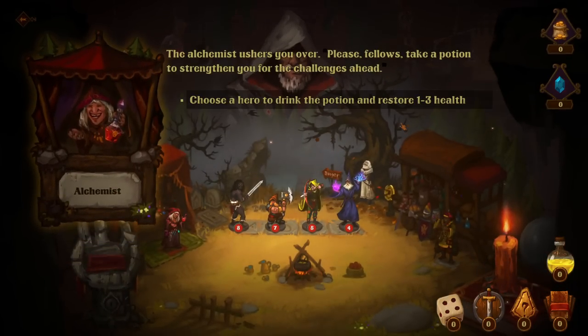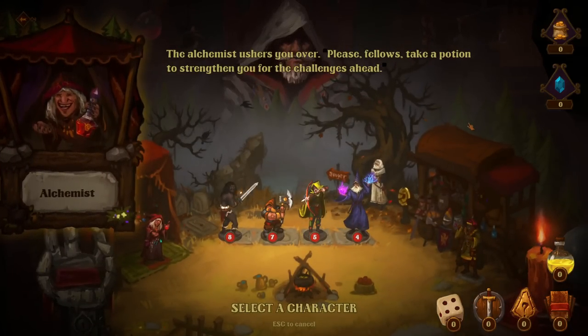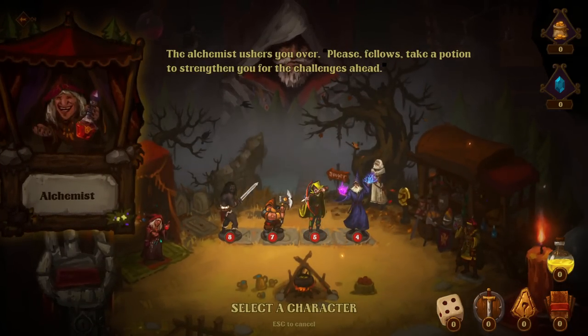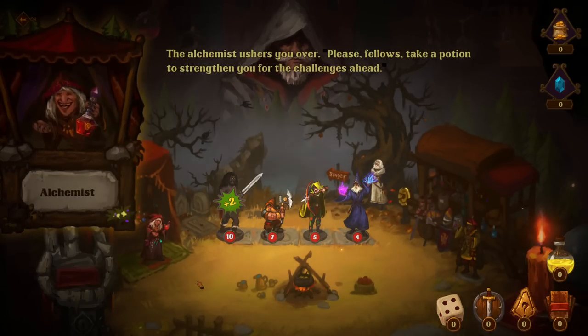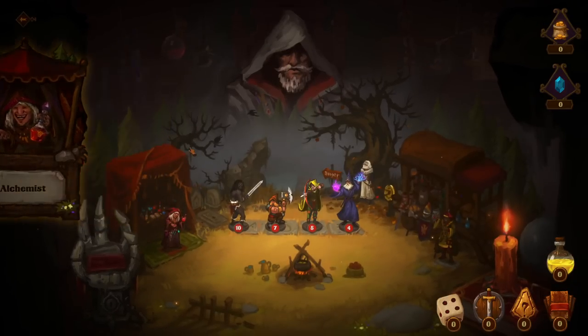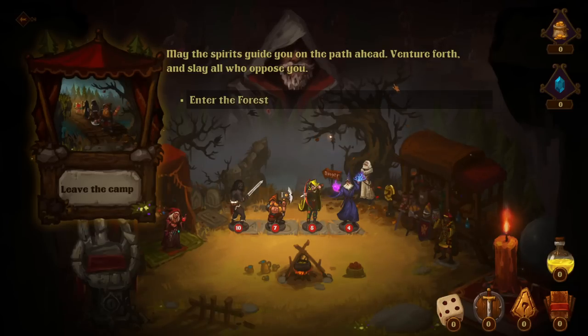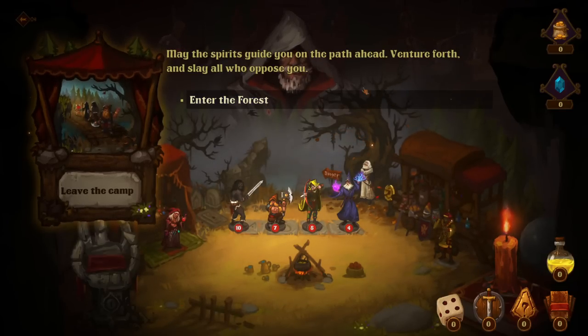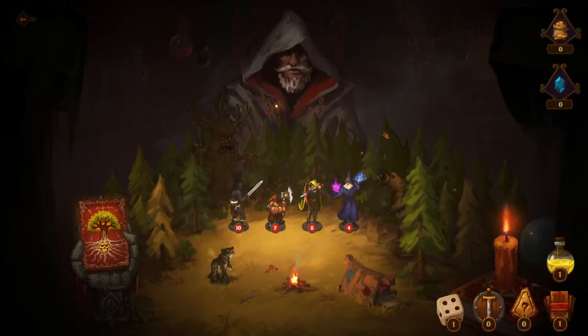The alchemist ushers you over: 'Take a potion to strengthen you for the challenges ahead. Choose a hero to drink the potion and restore one to three health.' They have less health so it seems scary, but they'll also be more likely to be taking hits. We'll run them up there and have the barrel to off-tank. Then we venture forth and enter the forest.